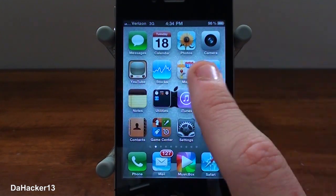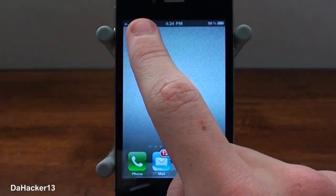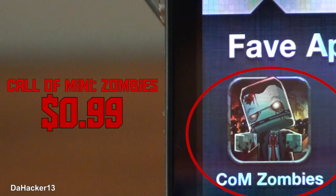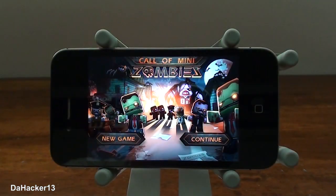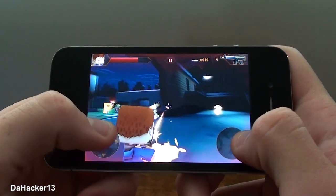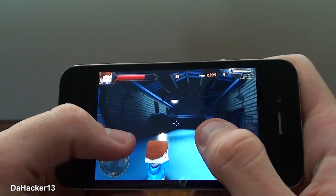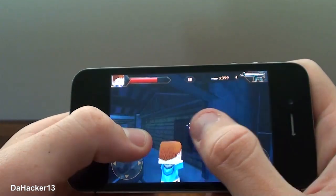I put 5 of the applications I'll be showing you today in a folder that I call 'fav apps,' as you can see right there. The first one is called Call of Many Zombies and it is 99 cents in the App Store — a very good price for a really awesome game. As you can see, it is a really fun zombie game, just like Call of Duty Black Ops Zombies, except everything is mini and the characters are kind of boxy. So for only 99 cents, I think this is an awesome game and I would recommend that all of you get it.